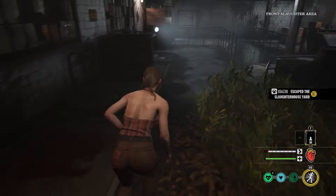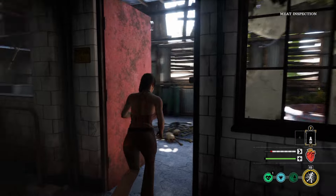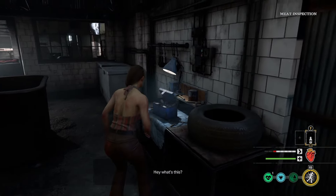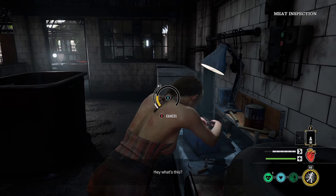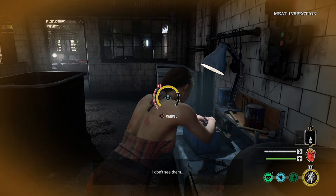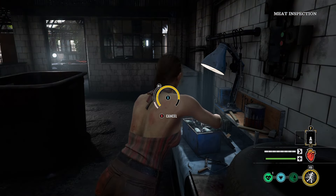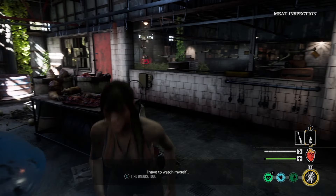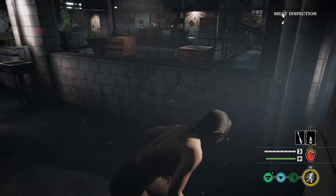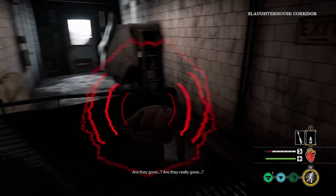We're just kind of moseying through. If Leland doesn't come, that's going to be tragic because then we're kind of stuck — that metal chute door is open. Uh oh, that's not good at all. Did he shut the door? Did he not come in? Okay, that works out. Let's go unlock this right side door.